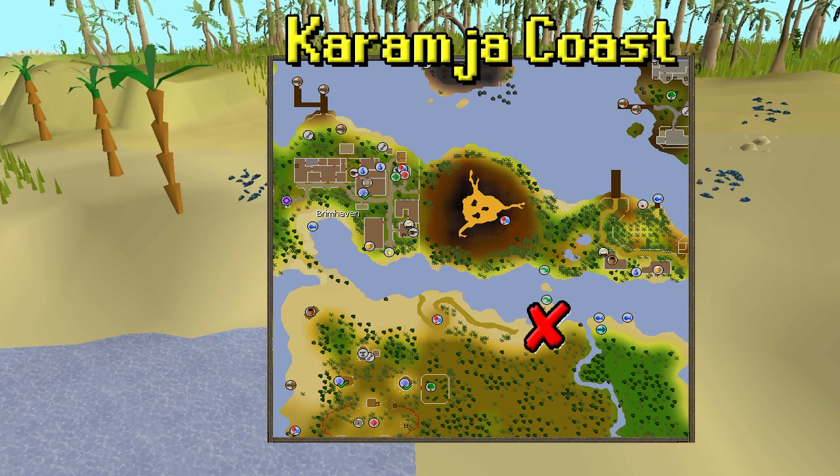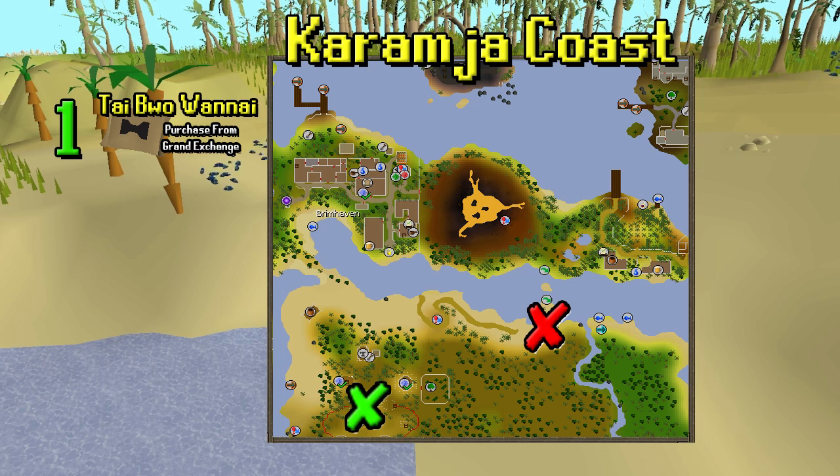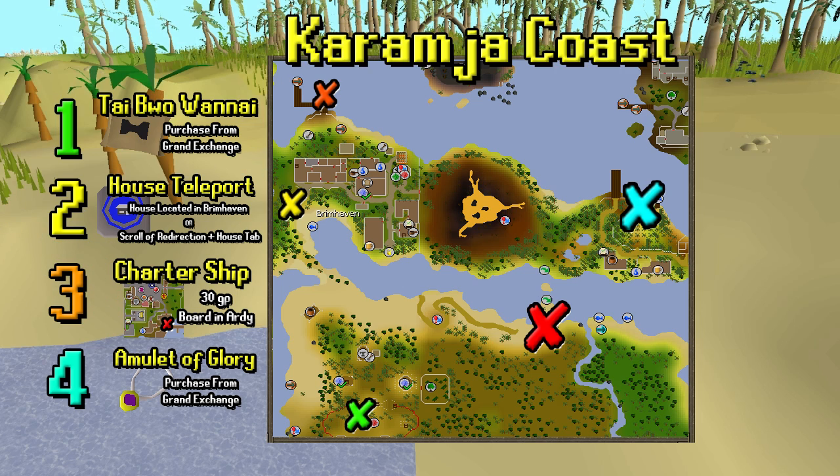Harpy Bugswarms are located on the northern Karamja coast on the southern part of the island. The best option to get there is the Tai Bwo Wannai teleport — you can purchase these from the Grand Exchange. They're a little pricey but get you insanely close, so very nice if you have them. Second best is the house teleport with your house in Brimhaven, or using a scroll of redirection on a house tab redirected to Brimhaven. Third is the charter ship — you can use the Ardougne charter for 30 GP and travel over, then run southeast a good bit. Finally, an amulet of glory teleport to Karamja is an option, though it's a little bit of a hike from there.